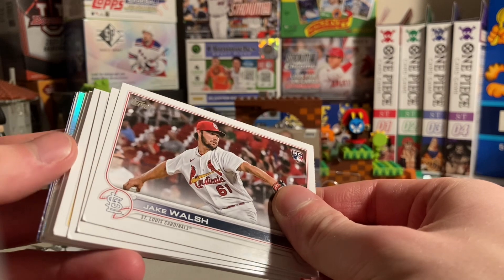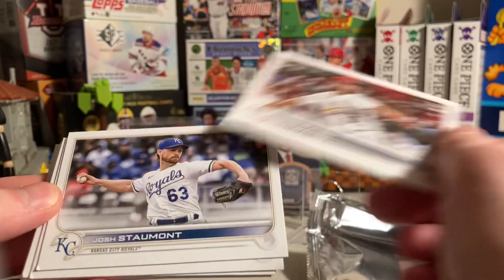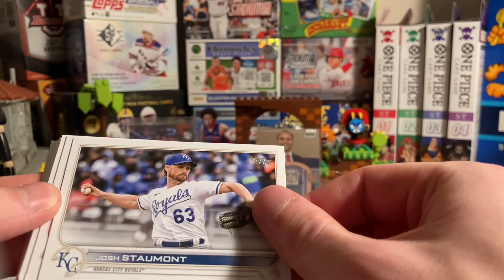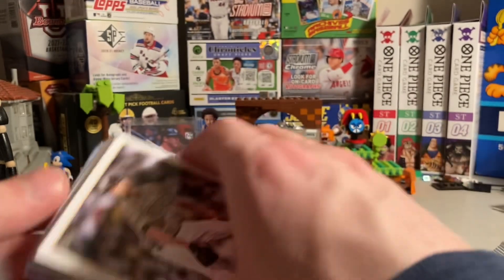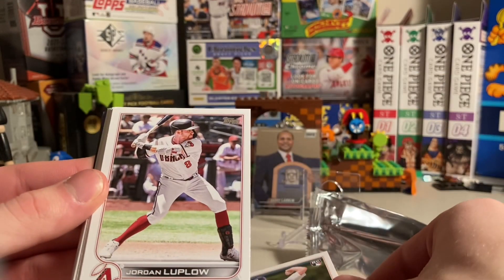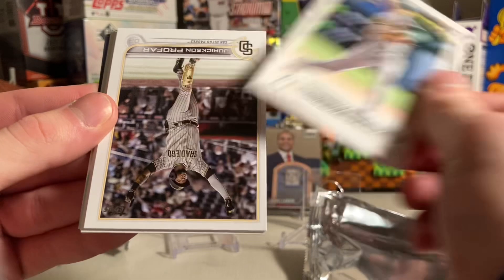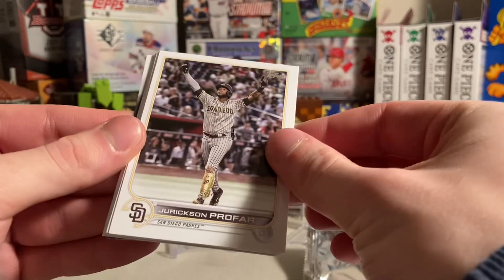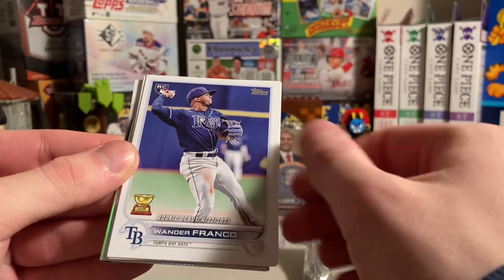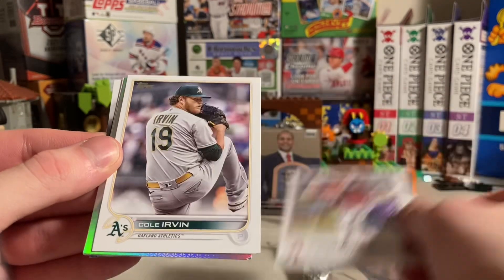Look at these — cards are bumped on the edge. Jake Walsh, rookie. Josh Stamout. Zach Davies. Taylor Rodgers. Joey Wentz. Jordan Luplow. Brad Hand. Adrian Martinez. Jurekson Profar. Wander Franco — rookie debut, he's good as well. Josh Rojas. Cole Irvin.